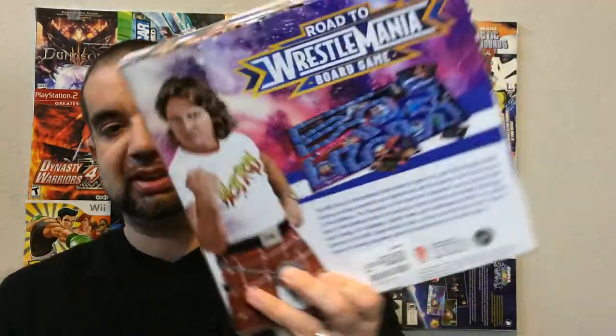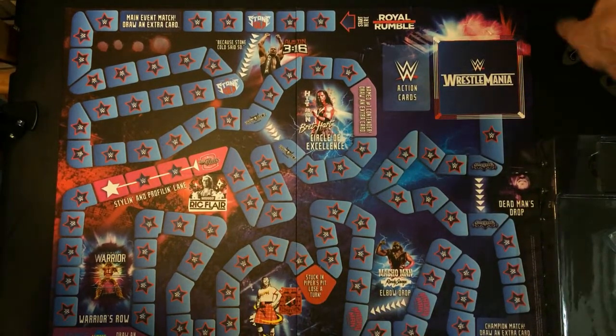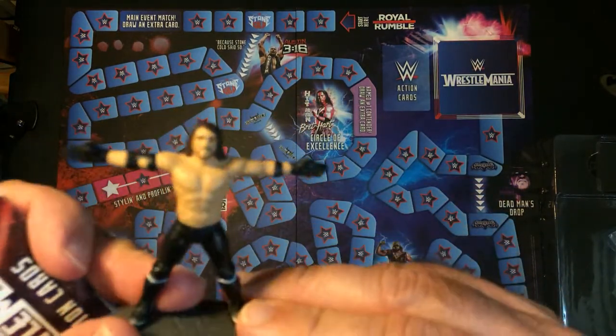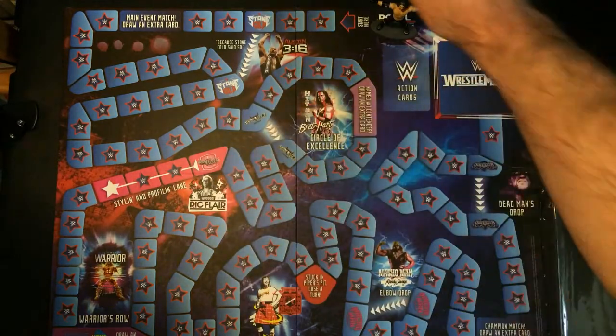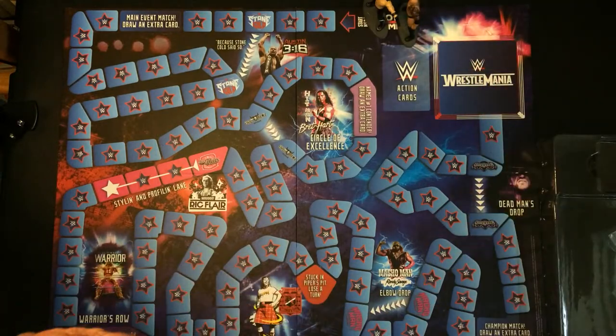Hey, welcome back Triple R. Today we're gonna take a look at the Road to WrestleMania board game — about 15 bucks off Amazon. Feels pretty cheap, components don't look great on the back either. But hey, WWE — I've never seen it before so I wanted to check it out. Let's open it up. We're gonna use AJ Styles and The Rock. These don't come with the game, these are just miniatures I had, but I do not want to use those little tokens.